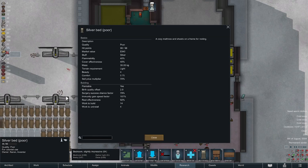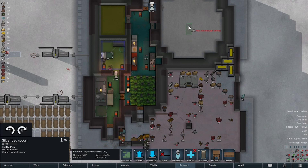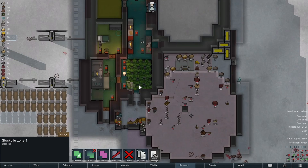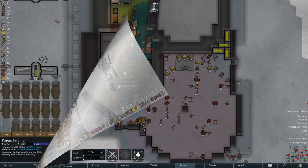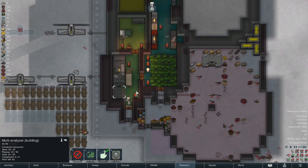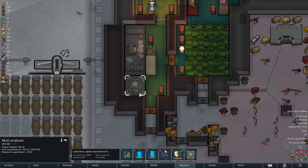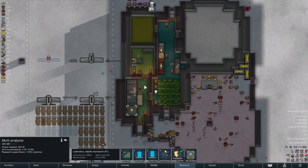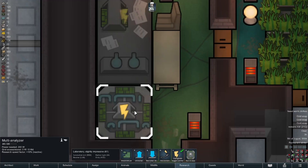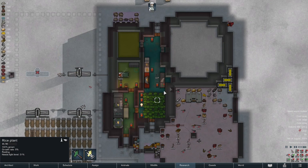Our construction skill is dramatically improved from when she built that, and that is built out of silver. Market value is only 340 bucks — what would I get if I deconstructed that? It's 450 to build, I'm not going to get that back though. This place is a bloody mess. Please leave me a like if you are enjoying, leave a comment — I do read them all and I do respond. I appreciate you guys being with me today. It has been intriguing. The rice will be ready in the morning.